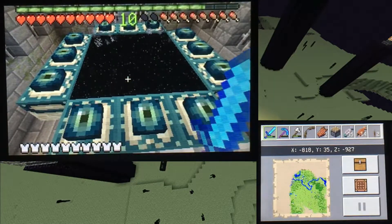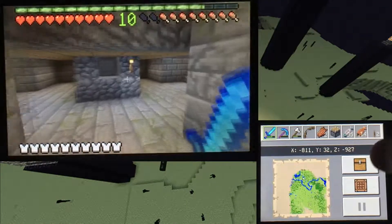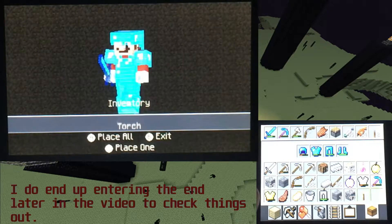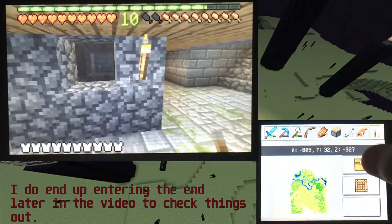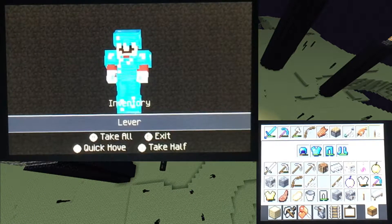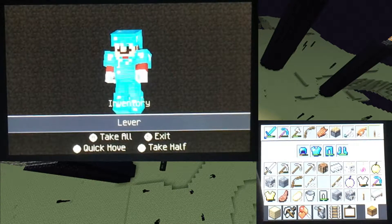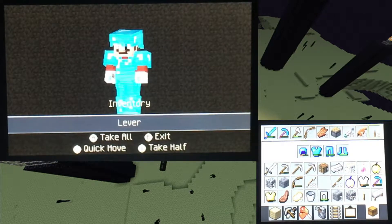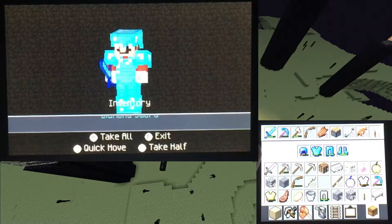If you guys didn't see that from the last video, here it is — all activated and ready to go. In this video we are going to be doing the base in the stronghold. We're not going to be going to the End quite yet. I do have a lever and a piston on me because someone suggested I need a piston and lever to break the dragon egg, so I decided to do that. I had enough materials to make levers — I made an extra one by accident, that's why there's two.